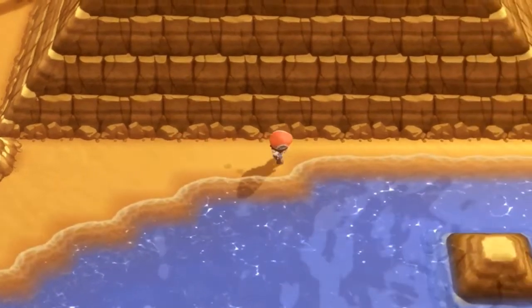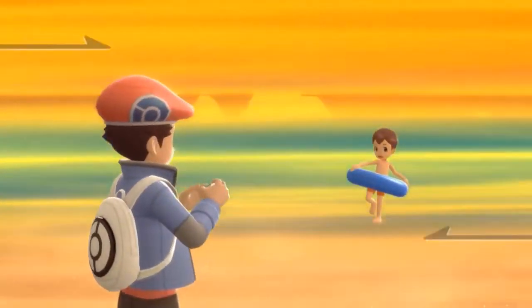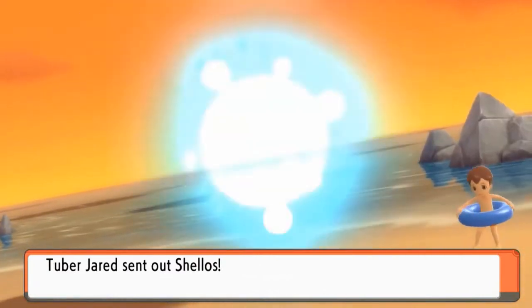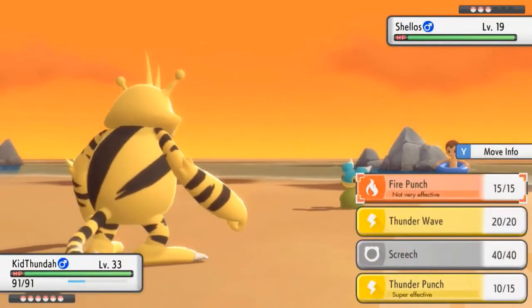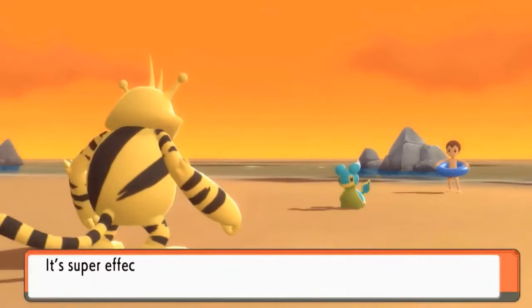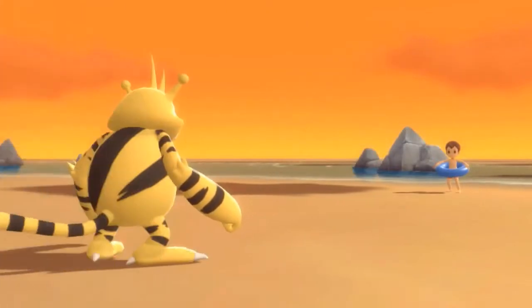Let's continue following this grunt. We get attacked by a swimmer who loves his inner tube. Here we go — another Pokemon battle against Jared, who's coming out with his Shellos. This could be another potential Pokemon I could use. Ideally it's kind of like a single version of Quagsire, but I want to use Quagsire instead since it's more physically gifted. Look at that — level 37 Ultra Psycho!